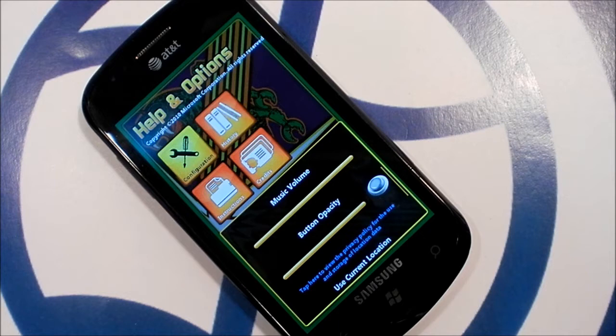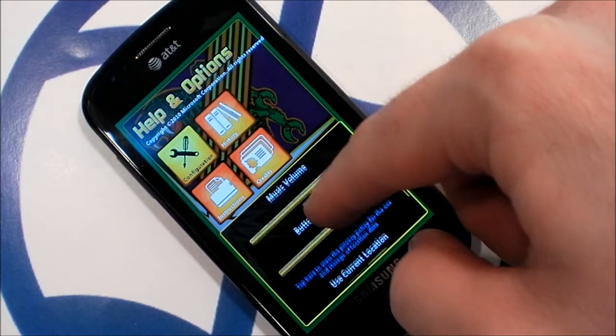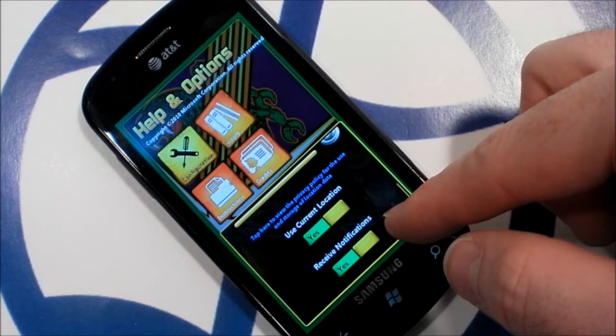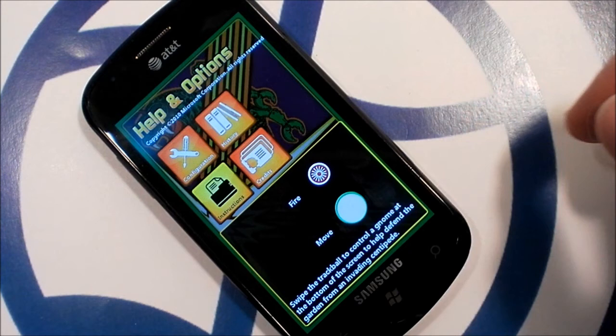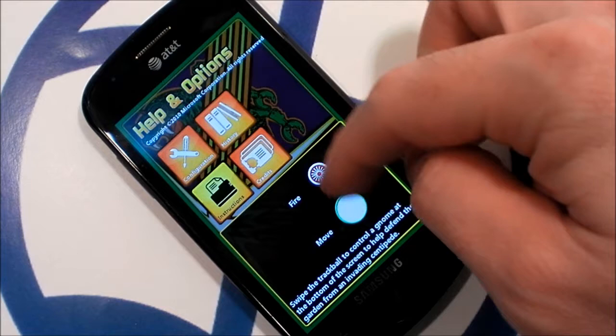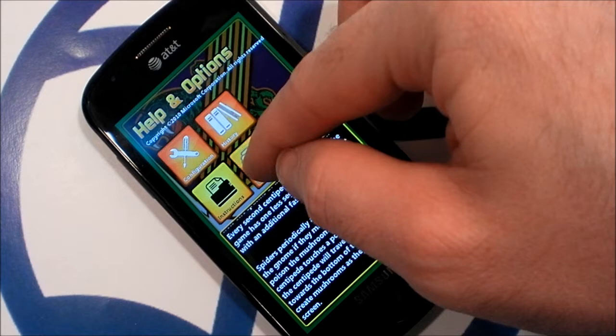I prefer the native display. History has some text about the origin of the 1980 arcade game — it's worth a read. Instructions will be helpful for people like me who haven't played Centipede in a while, as well as new players. And watching the credits unlocks a secret achievement.